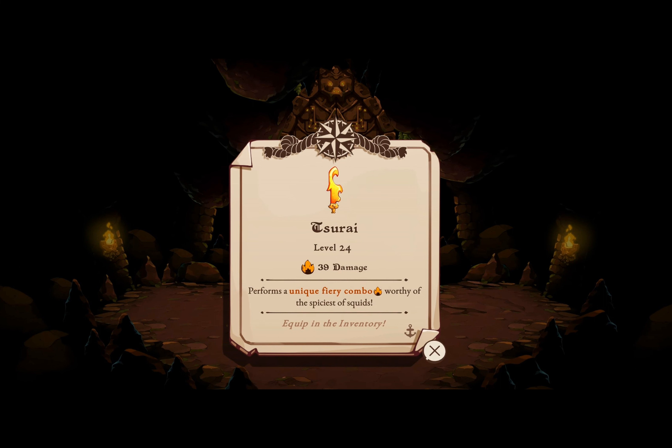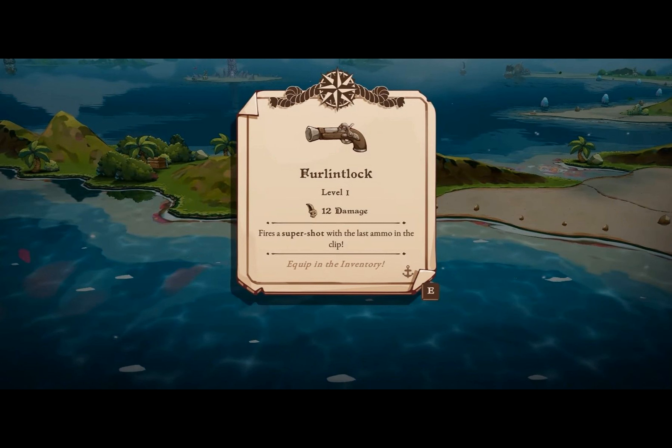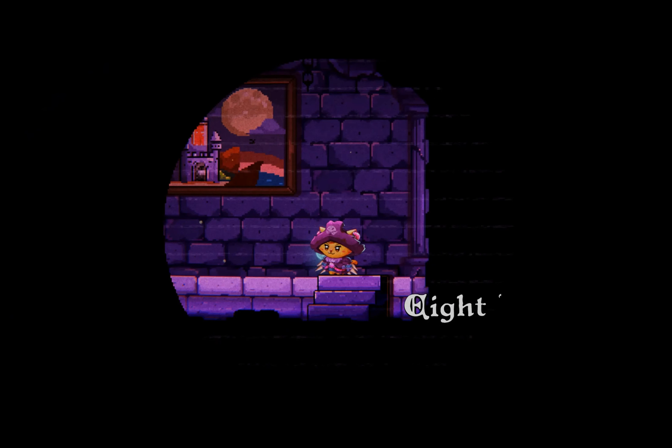Have you ever wandered through a magical land, encountering weapons that could turn the tide of battle? In the enchanting realm of Cat Quest III, the quest for the most powerful gear is as thrilling as the adventures themselves. Picture yourself as a feline pirate exploring the Perbian seas. Every corner hides treasures and challenges, but to take on the notorious pirates, you'll need the best weapons by your side. Certain weapons rise above the rest, so let's uncover the top ten weapons that can enhance your journey.